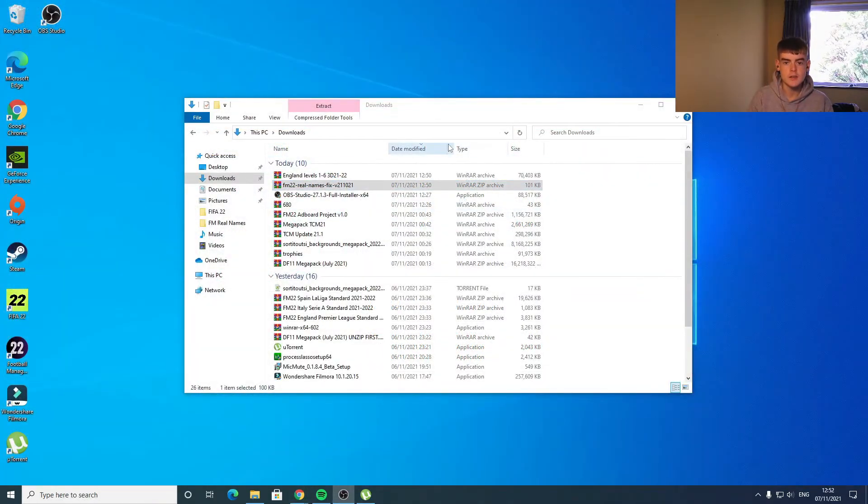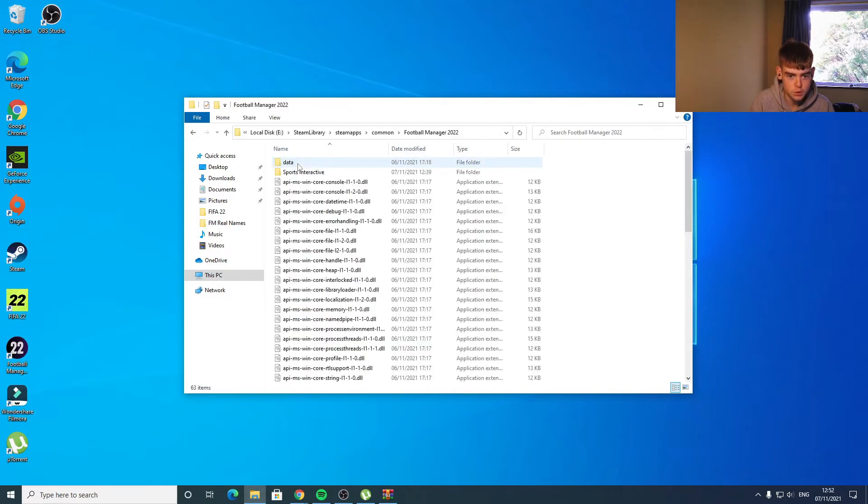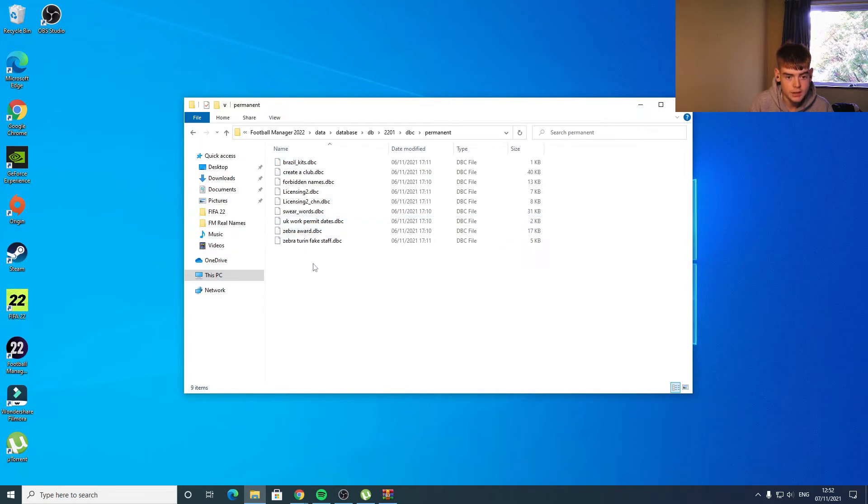Next we're going to put our real names fix into the game. Open it from downloads — you've got two files. First, go to This PC, find where Football Manager is installed. On my machine that's E drive, Steam Library, Steam Apps, Common, Football Manager 2022, Data, Database, DB. You'll see numbered folders — these change throughout the year as databases update, so click the latest one, which is the biggest number, in this case '2201'. Go to DBC Permanent and delete: fake stuff, zebra tour, zebra award, swear words, both licensing files, forbidden names, and Brazil kits.